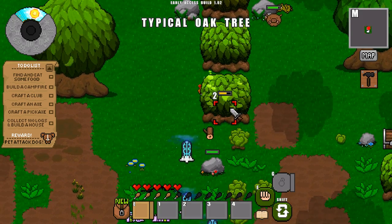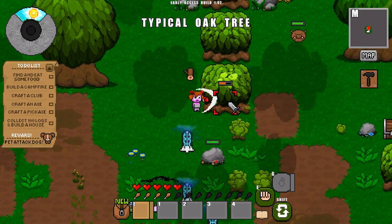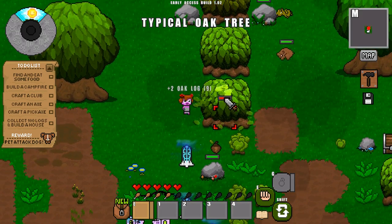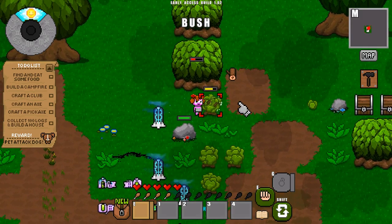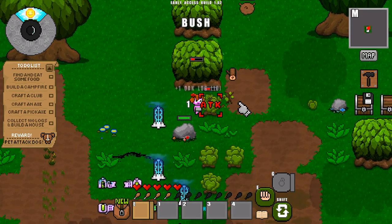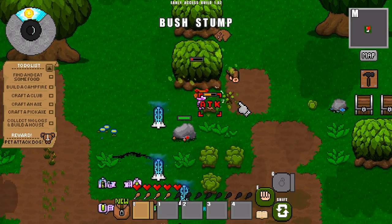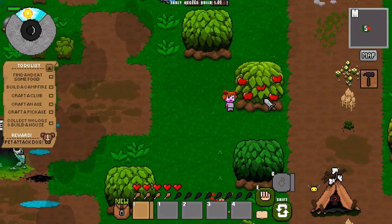It keeps warning me that I should ideally hit the tree with an axe because you'll get more wood out of it that way, quicker. Let's also start punching the smaller bushes to get some kindling. Campfires are not that important in the game — they don't cook food, all they do is protect you against some creatures of the night but not all of them, so they can prove to be slightly pointless.